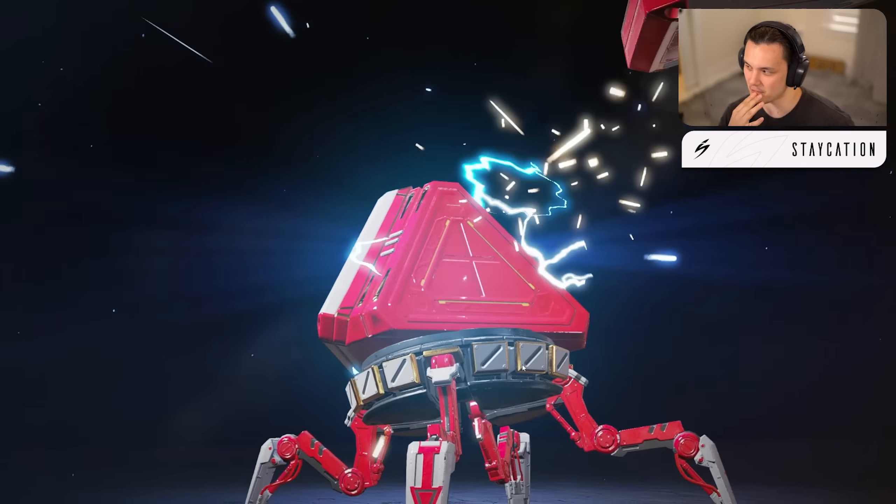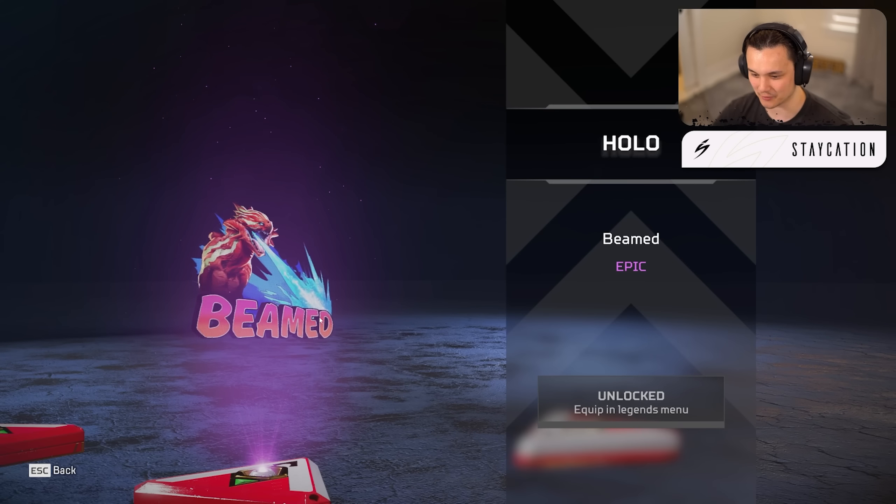This kind of looks like the anniversary event skin but in blue — not a legendary, but it's nice. The shield will look cool in game. Nine more to go — I'm very excited for Valk's heirloom. We got a Fuse finisher — Quick Draw — I'll put that on. Then we got a tracker 'Run Run Little Rat' — perfect for ranked. And then the event holo spray — 'Beamed' — it's a little prowler. I like that.